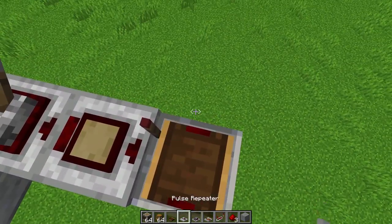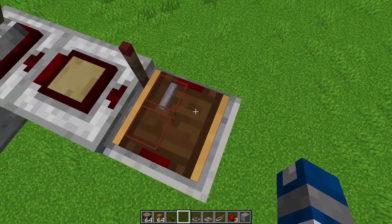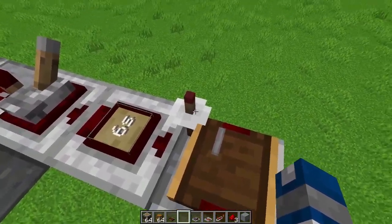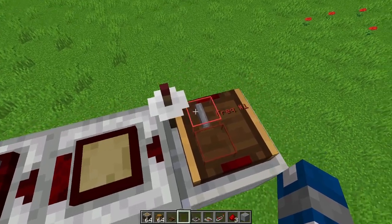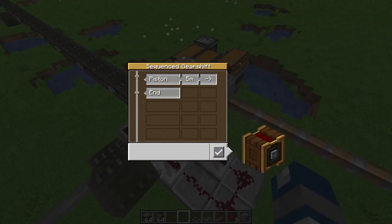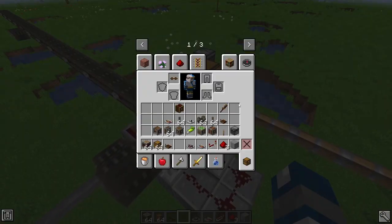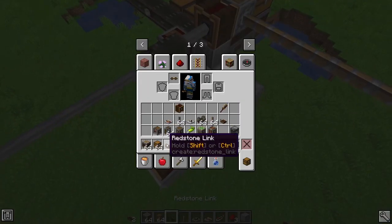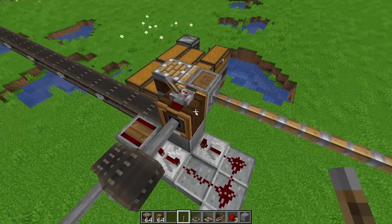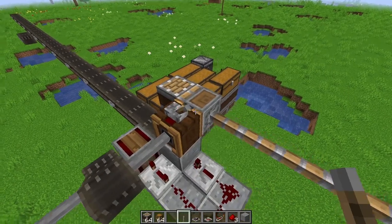Finally, the redstone link — use a shaft inside it for frequency one and put it on receiver mode: shift plus right click, which makes a plate appear around it. Also, set the sequenced gear shift to piston mode with the distance matching your contraption width — three blocks for mine. To find the correct direction, test it with a lever or button: if it doesn't move it's the wrong direction, so reverse it.